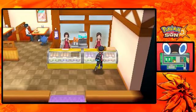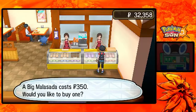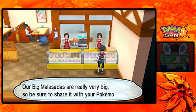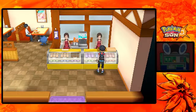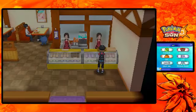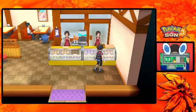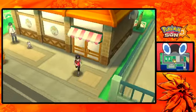Let's take a look at this Malasada shop. Let's see - a Big Malasada, sure, we'll buy one. 'Be sure to share it with your Pokemon!' What is this Malasada? It heals all status conditions! That's not a bad deal - usually Full Heals are 500, but buying it for 350 here is pretty solid. I like that - I think I'll be coming back here just to stock up on those things.